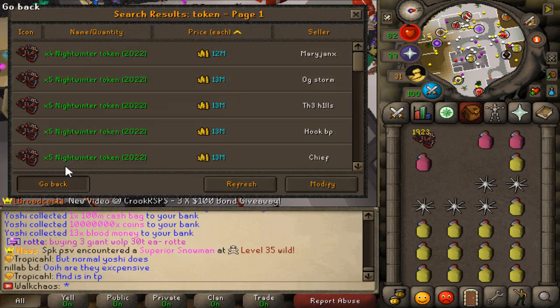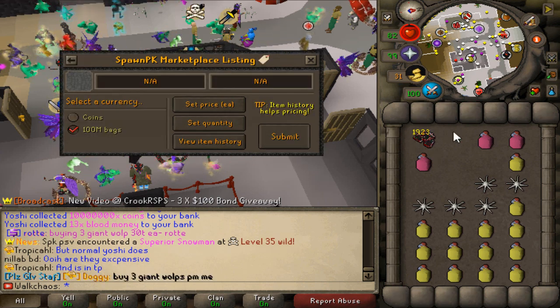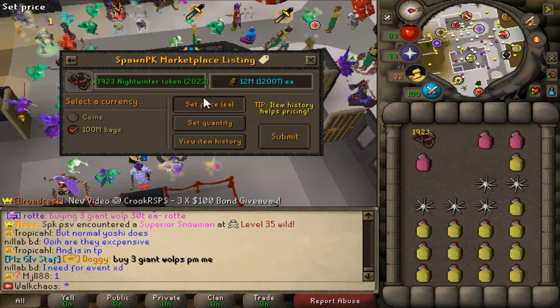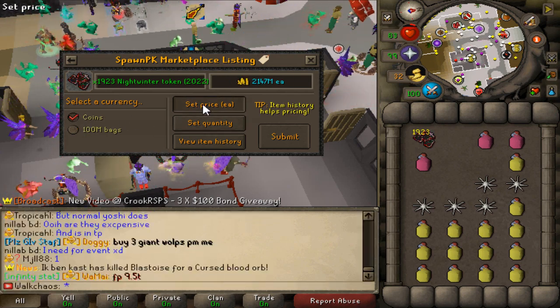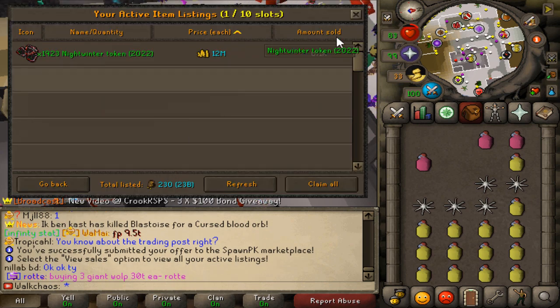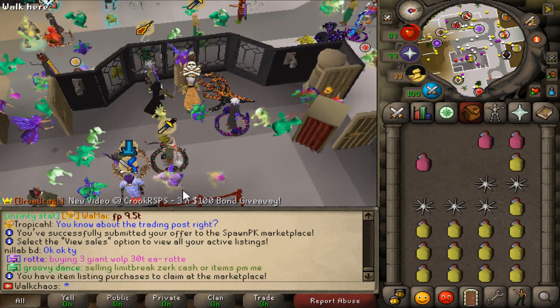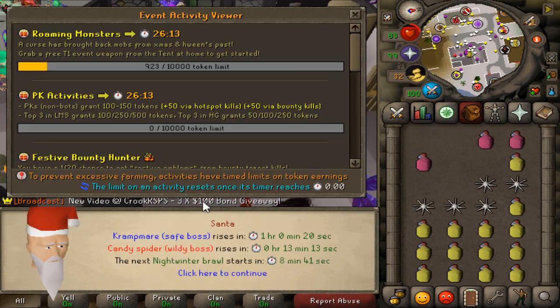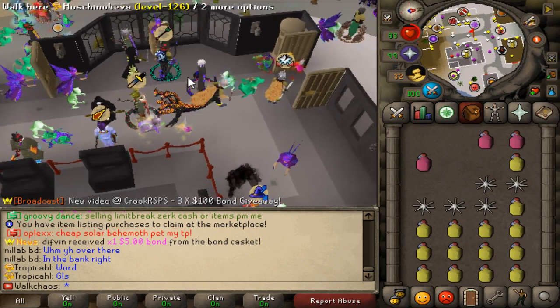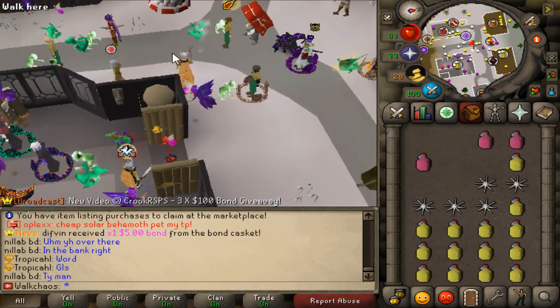This quick trip is done. We got 1,923 winter tokens — let's see how much these go for. 12 million each, so you can do the math. Selling them for 12 million to get them sold instantly. That's 23 million back. Just from the global boss you'll be getting 2,500 tokens with no boost whatsoever. It spawns once an hour — that's 2,500 tokens for free. You can make absolute bank during this event.